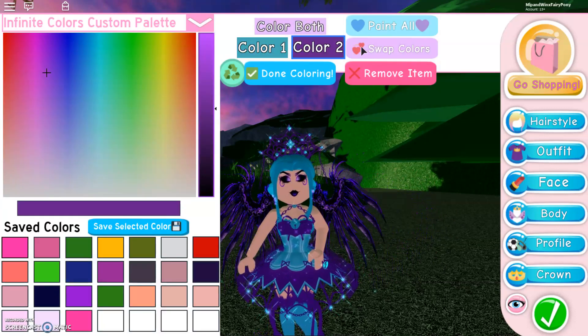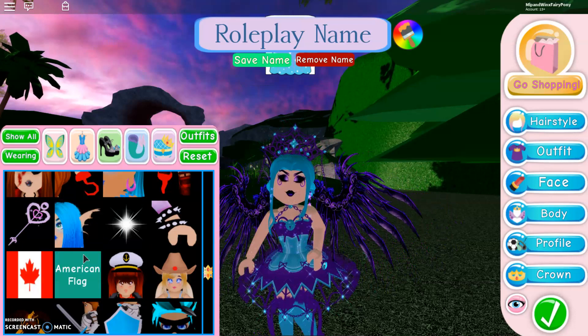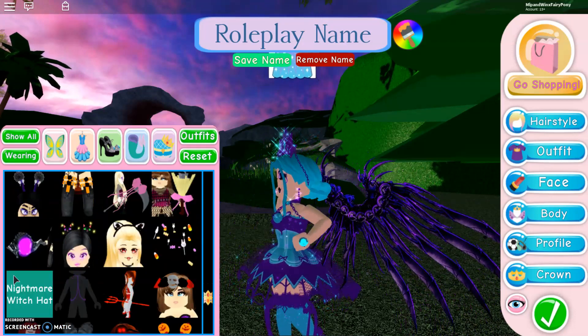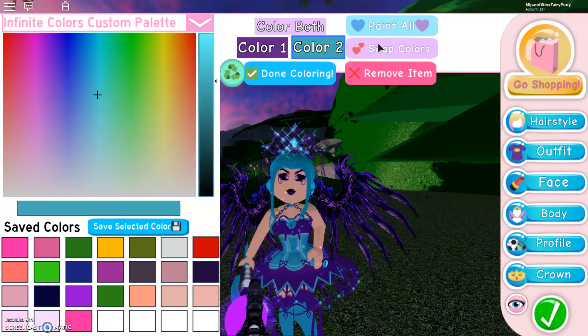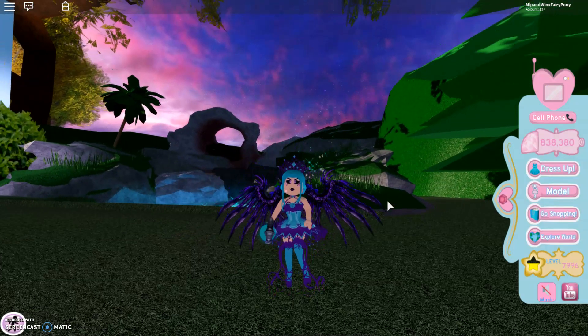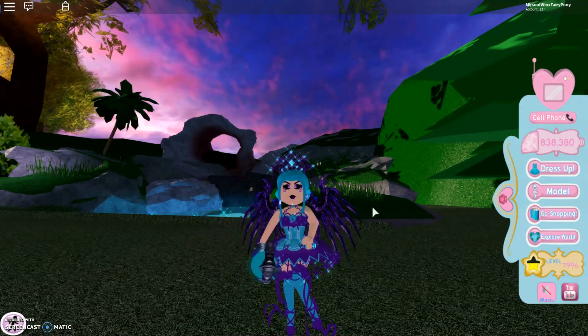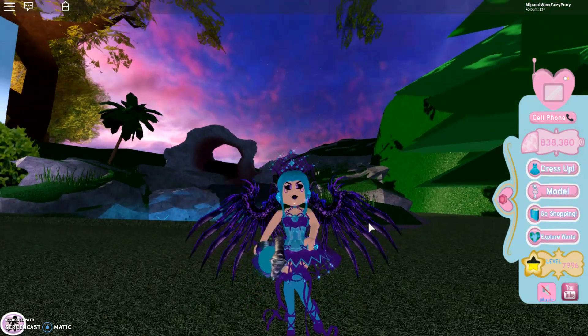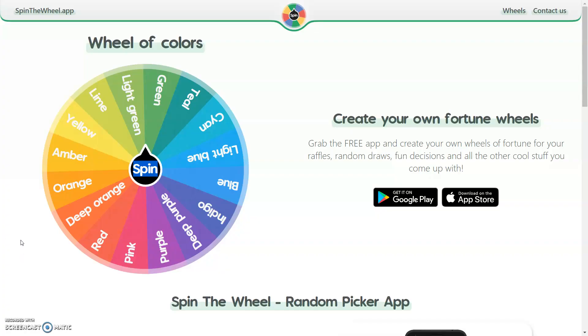This isn't one of my characters, so it doesn't really matter. Let's add some more sparkles, and maybe even the dragon staff. My outfit is done! I think it turned out absolutely amazing. I love the deep purple and cyan together — I didn't think it would look this cool, but it actually does. I definitely think I am like an illusion fairy. Let's spin again and see which colour we land on.